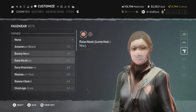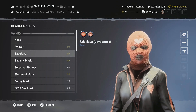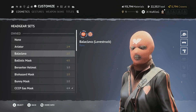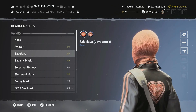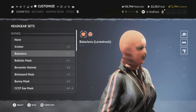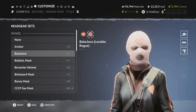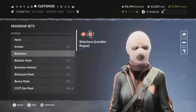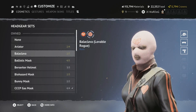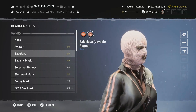You also get the Love Struck balaclava — red with a cupid's heart and arrow — as a nice addition to the set. And the Lovable Rogue balaclava — a white version with the word 'lovely' on the top. Another great balaclava to go with this overall outfit set.